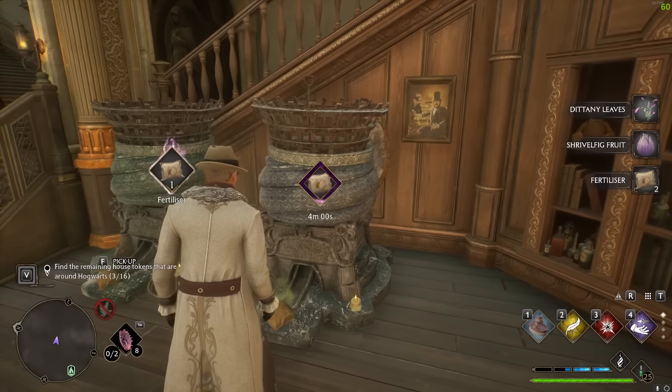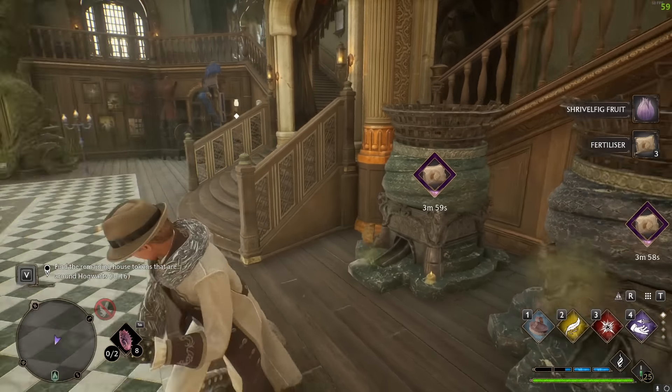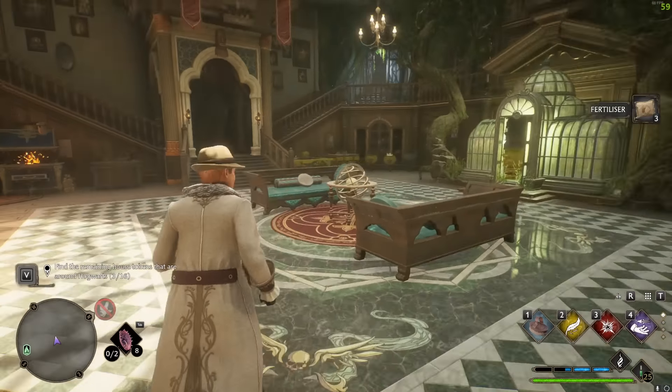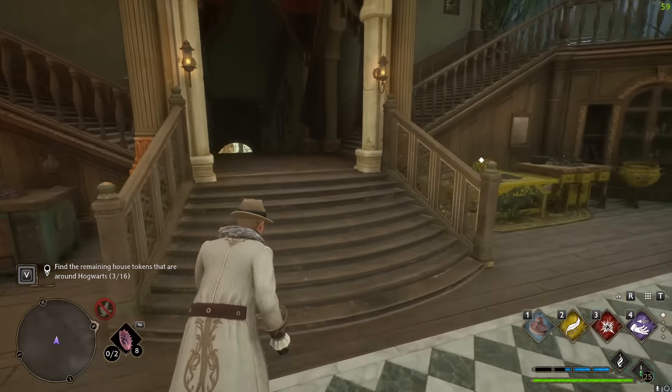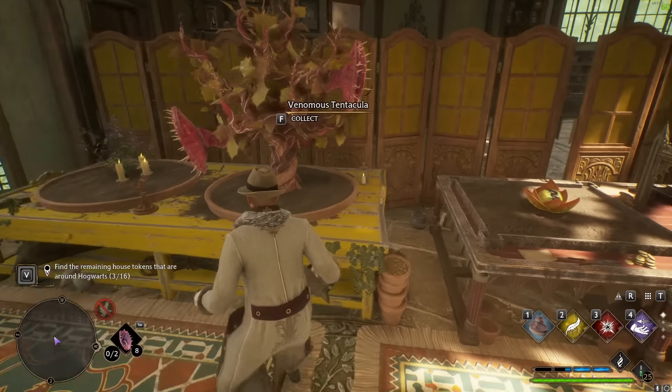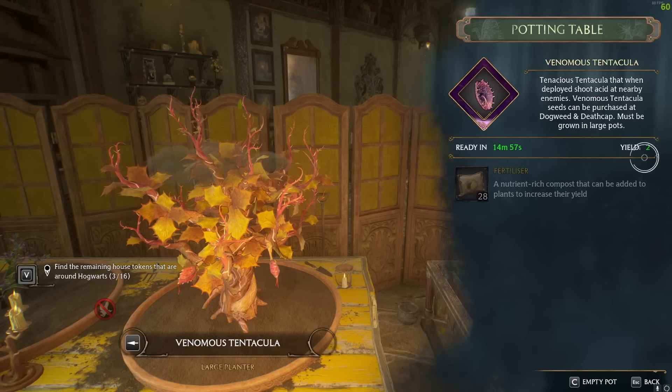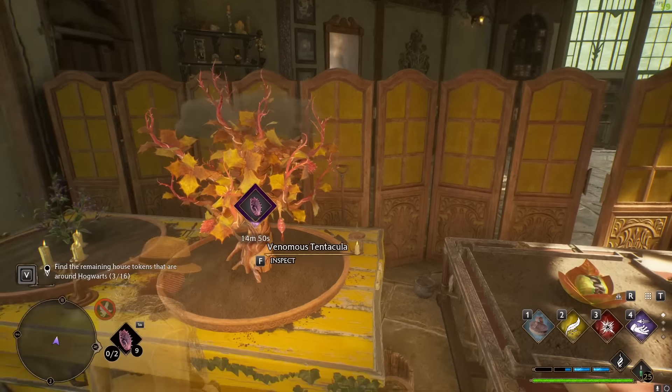Finally, composters are great for adding additional output to your potting stations, giving extra yield from your plants. For bigger plants like Venomous Tentacula, adding a composter effectively doubles the yield — it adds one extra per harvest, which for a plant that produces one is actually a double. So that's pretty much everything covering the top 10 mistakes and things you might not be doing in Hogwarts Legacy.